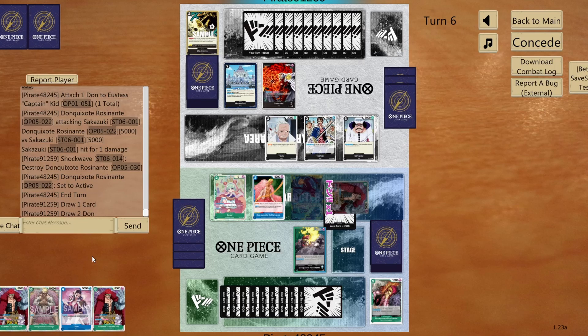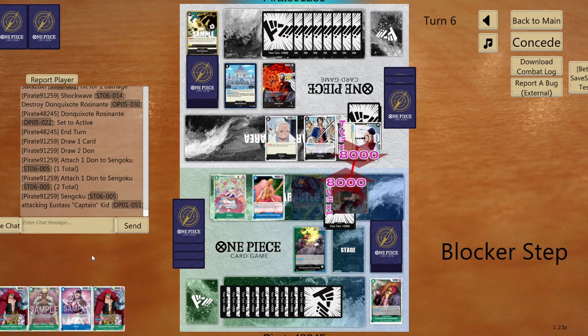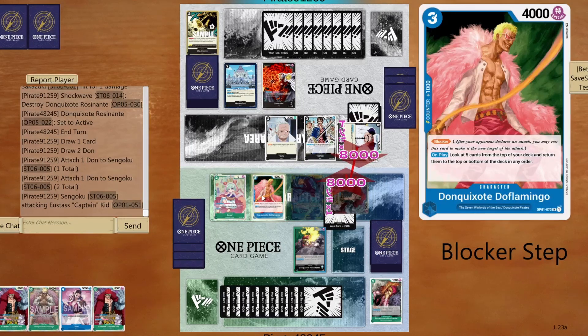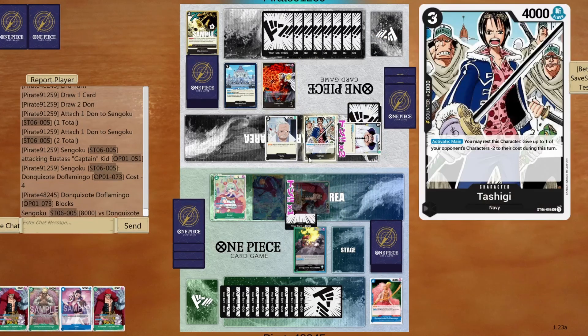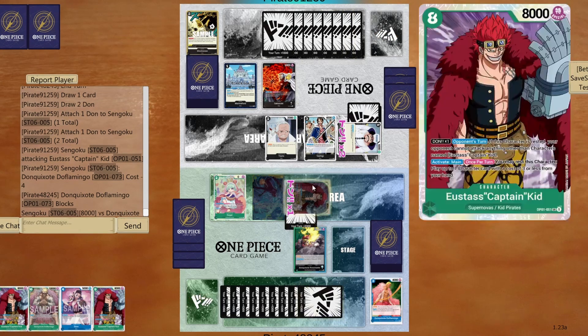So let's see what my opponent wants to do now. If you manage to somehow get rid of my Eustace Captain Kid — which is doable, you need to commit a lot of Dons — it's not a problem. You have to understand the fact that I got another one in my hand. I can even play Doflamingo next and keep your whole boat blocked, and then play another Eustace Captain Kid after that. There are so many things I can do. So let's see what my opponent wants to do now.